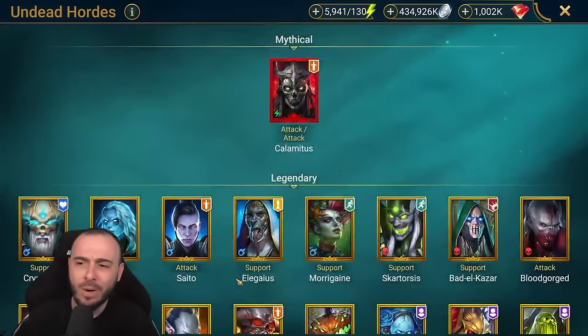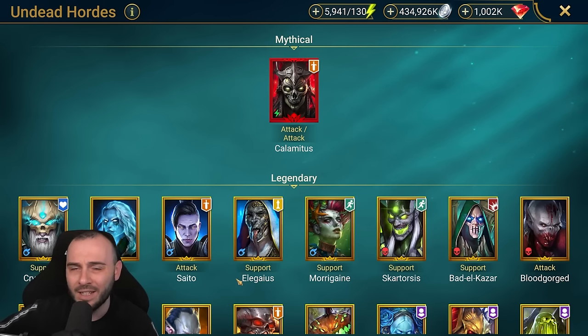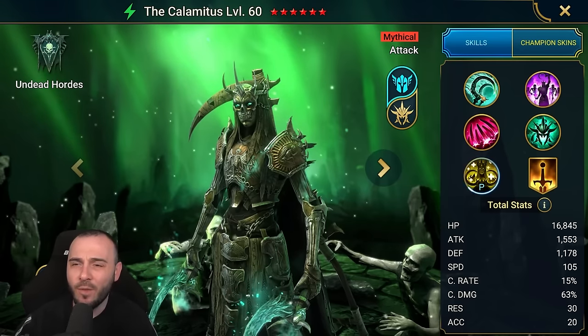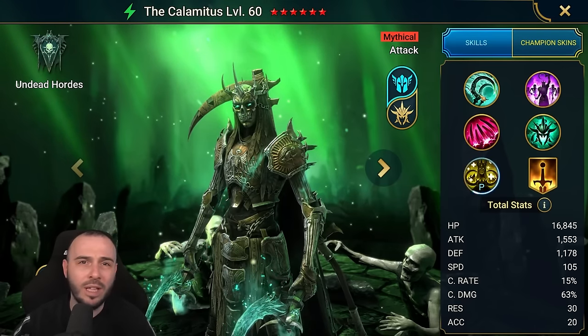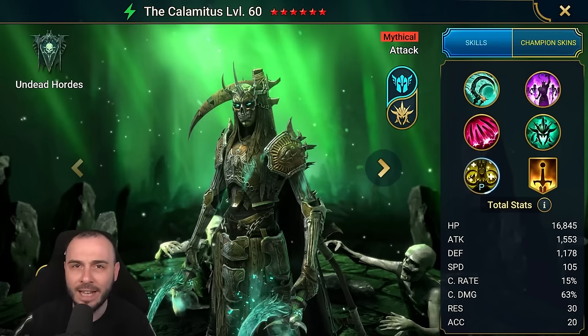I'm talking about Calamity Ride, the new undead mythical champion. I am currently recording from the test server — I don't own the champion — so he sounds very interesting for the Hydra Clan Boss. I really don't think this champion is a PvP champion at all, so let's just eliminate that from the very beginning.